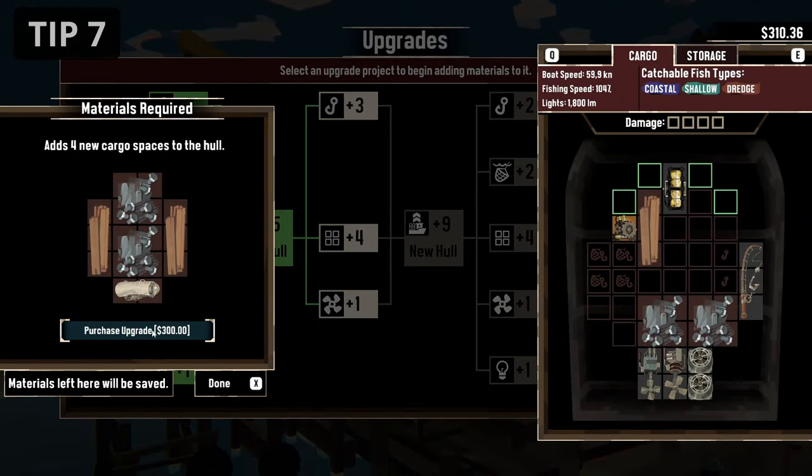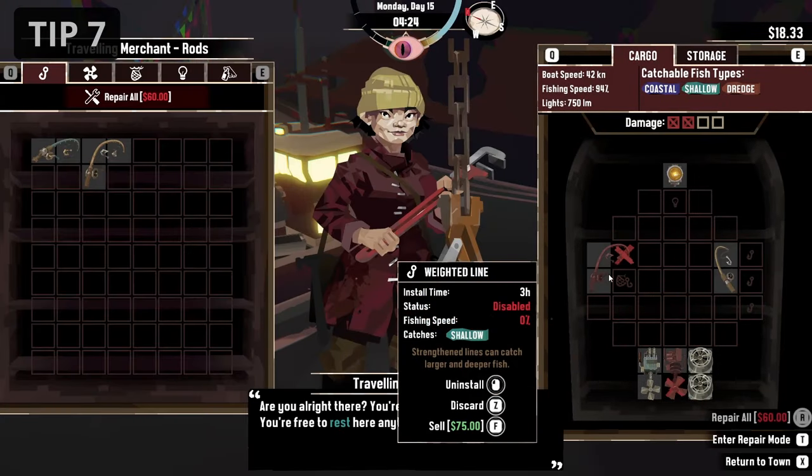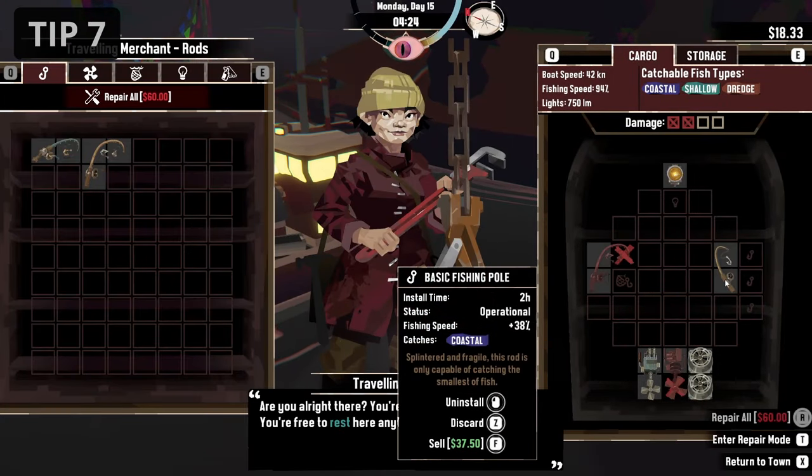Never spend all of your money. It's smart to leave at least $100 in your bank so you can repair your ship when needed and you are not forced to leave the safe harbor with a damaged ship.